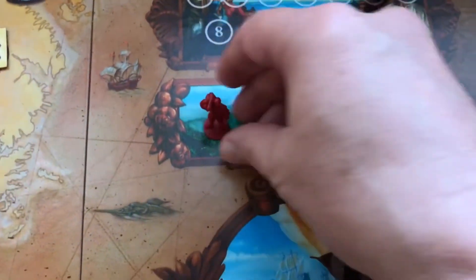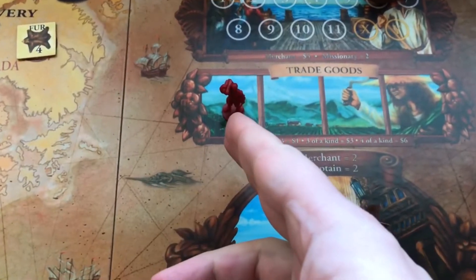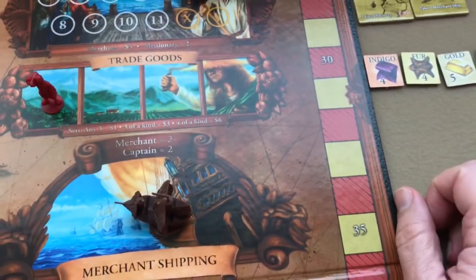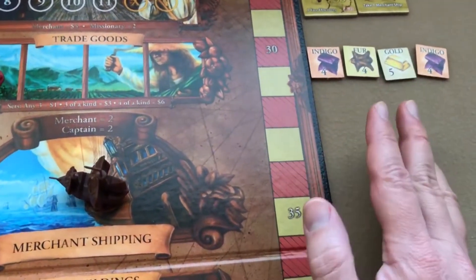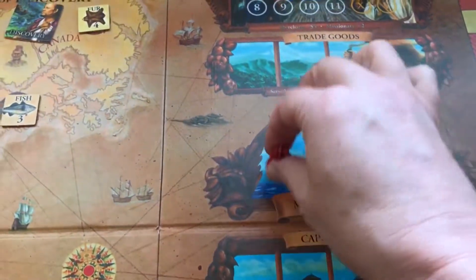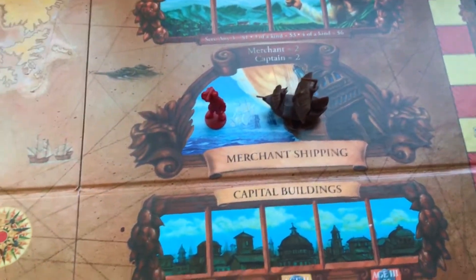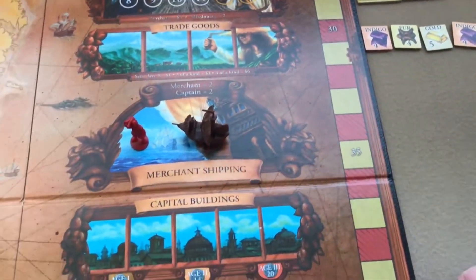The trade goods space lets players take one of the available trade goods, which count for income during the game and victory points at the end. The merchant shipping space: whoever places the most colonists or specialists there gets to take the merchant ship, which can be used as a wild card when scoring trade goods for income.